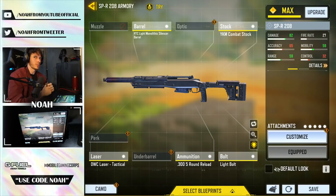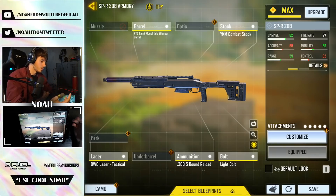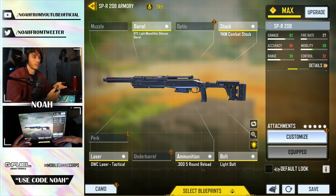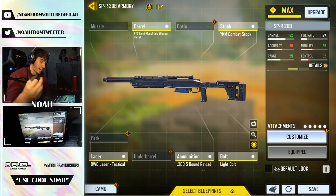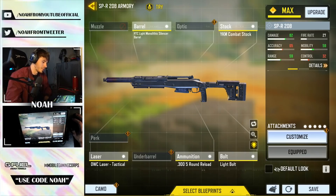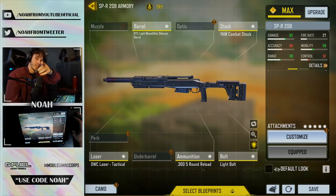The only thing lacking in this build or maybe the gun in general is movement speed - not ADS movement speed, just overall movement speed. Though I've been using SMGs a lot lately, so in comparison a marksman rifle is naturally going to feel a little slower. Overall I would give this weapon a solid 8 out of 10 - it's super fun, super consistent, and not a bad weapon at all. Aggressive accurate snipers are going to go crazy with this. Thanks for watching - catch you in the next one.